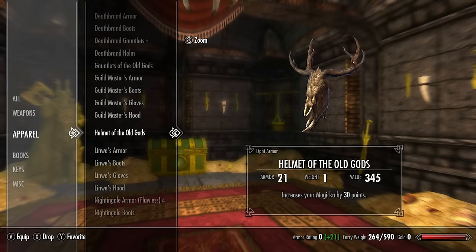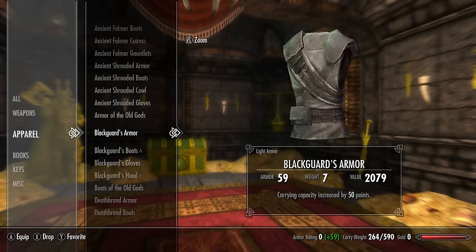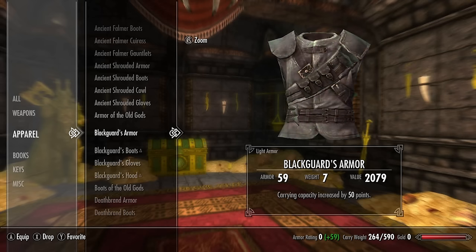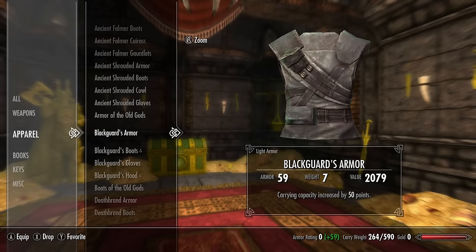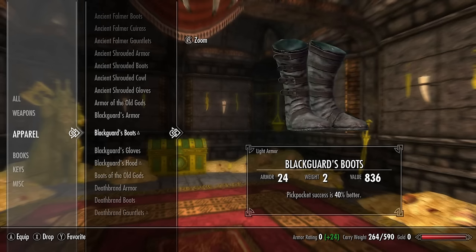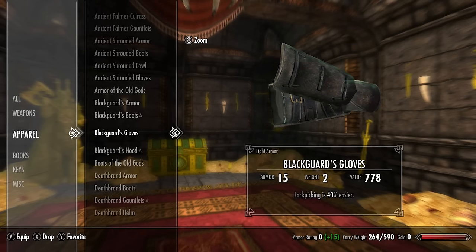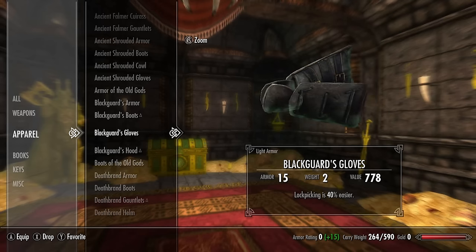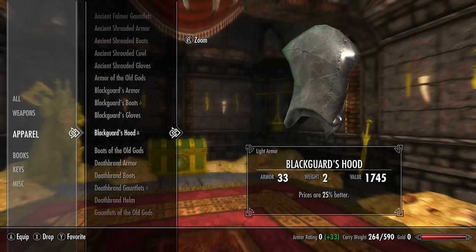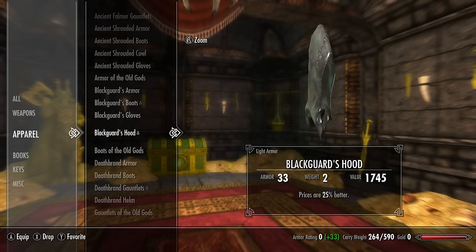For the next set we have the Black Guards armor. The chest piece has a base armor rating of 33 and carrying capacity is increased by 50 points — very useful and powerful, as carrying capacity is one of the most vital things in Skyrim. The Black Guard boots have a base armor rating of 13, pickpocket success is 40% better. The Black Guards gloves have a base armor rating of 8, lock picking is 40% easier. The Black Guards hood has a base armor rating of 18 and prices are 25% better.